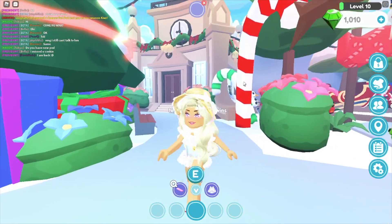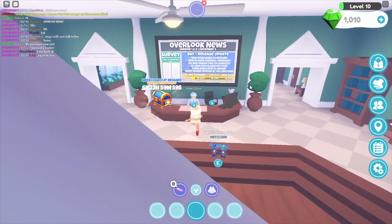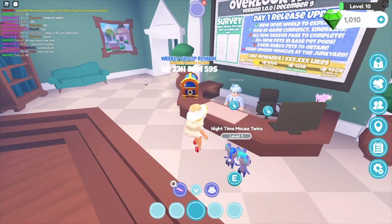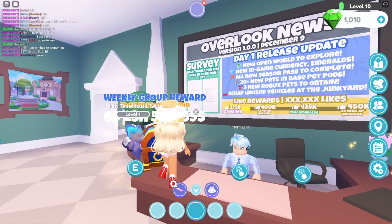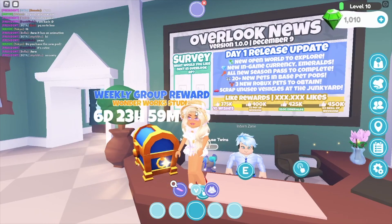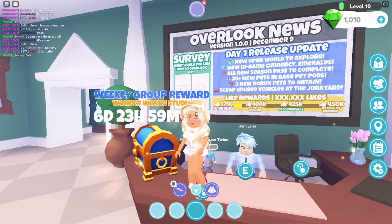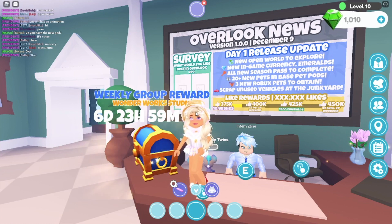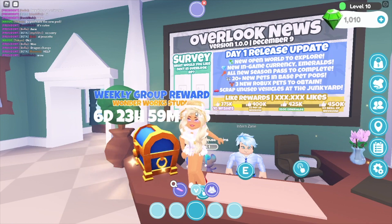Here we have the center with the city hall, which I haven't even gone into. In here we have the bulletin board, the group rewards, and intern Zane. Let's see what's going on here in Overlook RP. Day one release update: new open world to explore, new in-game currency emeralds, all new season pass to complete, 20 plus new pets in base pet pods, three new Robux pets to obtain, and scrap unused vehicles at the junkyard. We also have a goal, which is really cool.